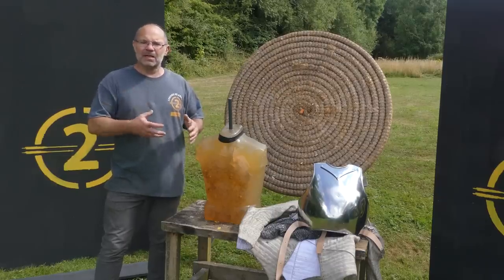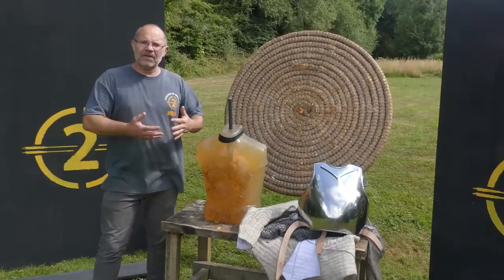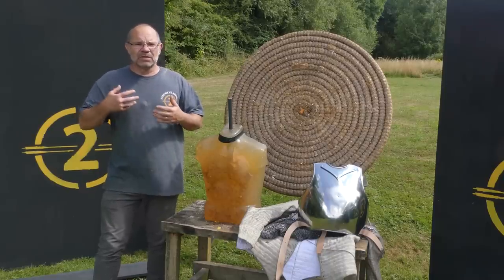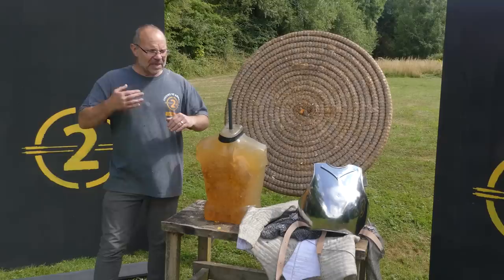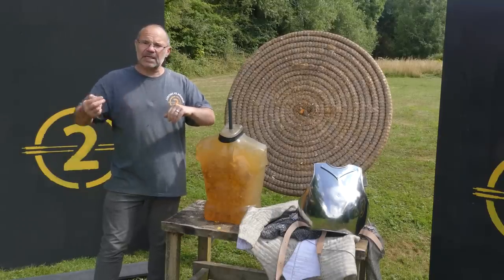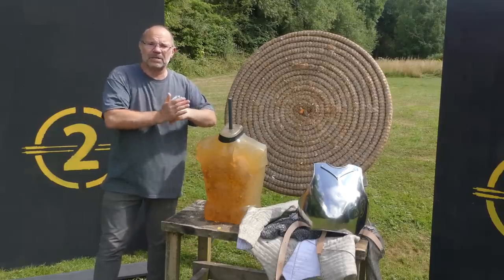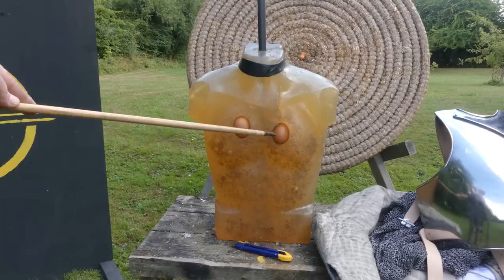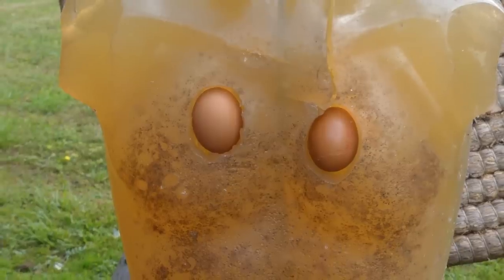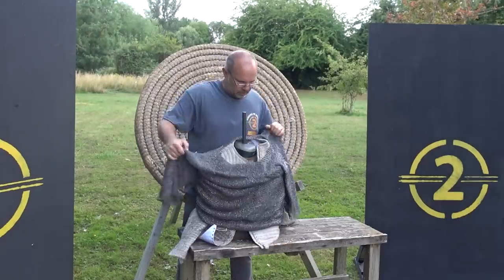But that leaves the next big question: blunt force trauma. Blunt force trauma keeps coming up again and again in the comments sections. The idea is that the arrow strikes the armor, doesn't penetrate, but enough energy is somehow transferred onto the body within that it causes damage and possibly even death. I'd really like to find out if this is correct. In a simple term, it's correct for smaller items — like a finger scale, for example: an arrow hits it, it doesn't penetrate perhaps, but the scale is going to break your finger. So what we're going to do is cut some holes in the chest here, embed some eggs just below the skin surface. This one I've pre-broken a little bit already to make it as weak as I can.